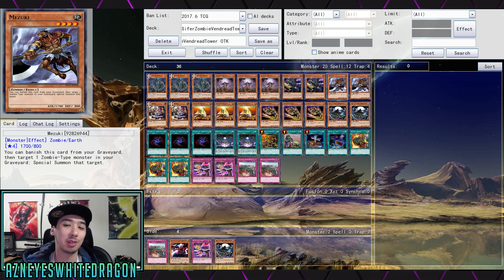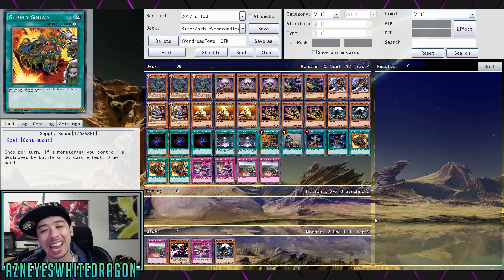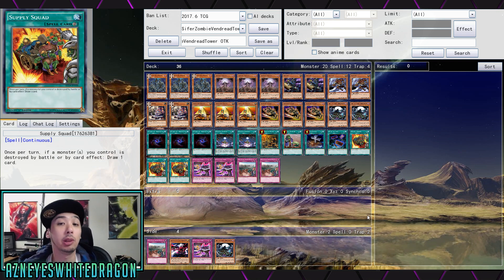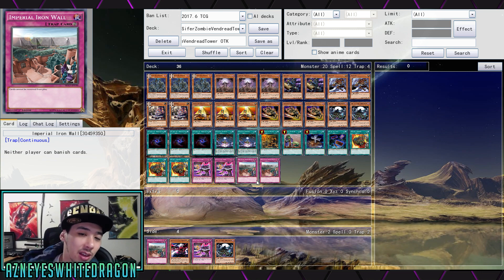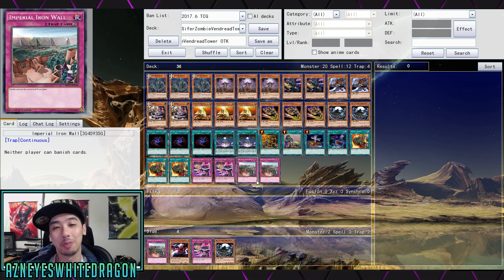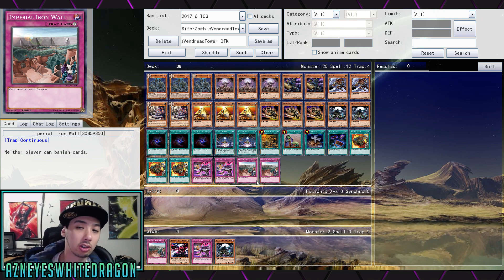Obviously be careful with Imperial Iron Wall because you don't want to lock yourself out with Mezuki being there. I think we can actually make this deck more viable — obviously you can play cards in the extra deck to try to synergize and play just like a Zombie deck, and maybe do this as a spicy tech. I know with Plaguespreader Zombie, Iron Wall can be pretty nasty, but you still have to put one card on top of your deck. You guys can let me know what you think or if you have any other suggestions for the deck.